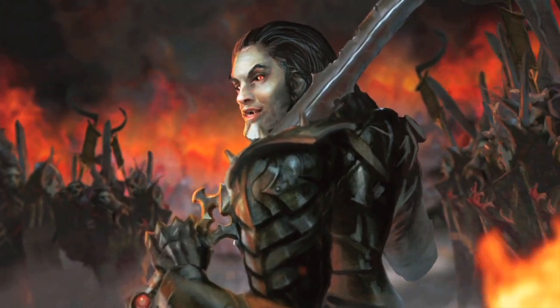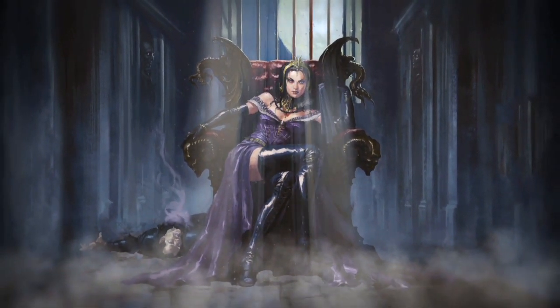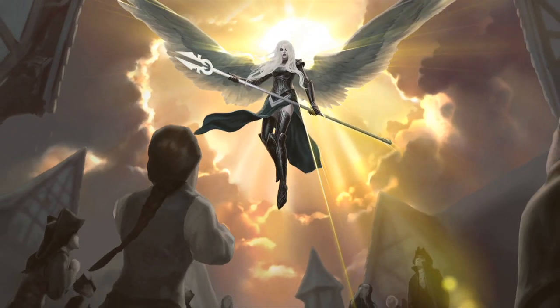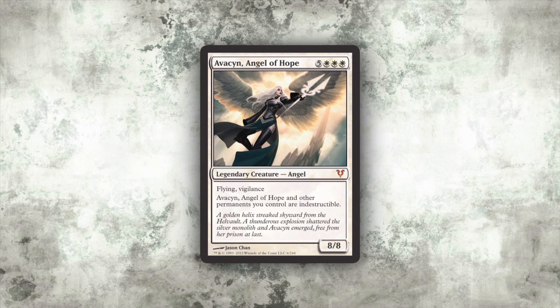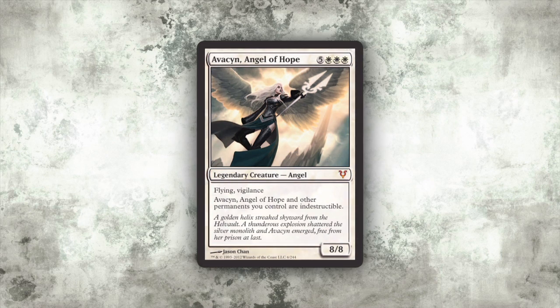We made sure to give Avacyn her card and her glory, and we needed a big villain for her to fight — Griselbrand, a big demon who is very splashy as well. There's a lot of talk in the set Avacyn Restored about Avacyn — who is she? We knew when we had to make the card that this is one of the sets where we have a legendary creature on the poster because her name's in the set. We needed to make Avacyn's card cool. She's supposed to represent the savior of Innistrad, so we wanted to give her a very protective mechanic. When she's in play, she just protects everything — nothing can get destroyed if Avacyn's in play.